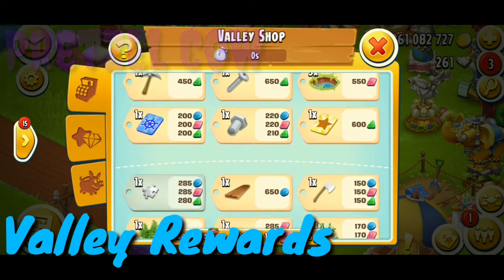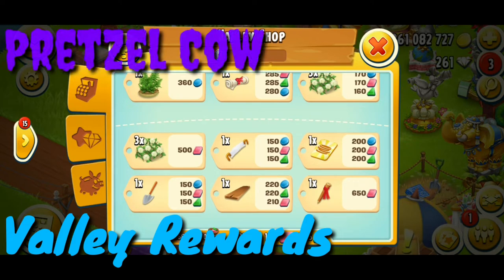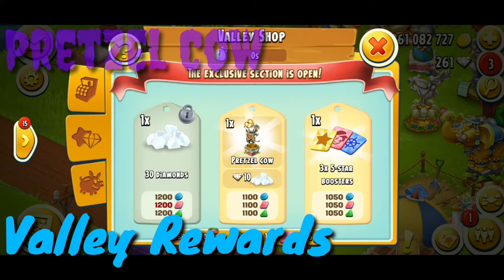These are the things I can buy in the valley with these tokens. I have one thousand one hundred and ninety-three blue tokens, twelve hundred and thirty-five pink tokens, and twelve hundred and fifty-five green tokens. So what things could I buy? I can buy a pretzel cow.